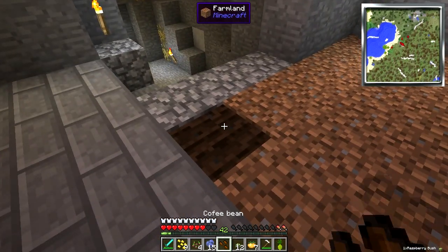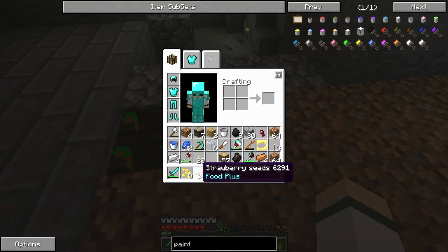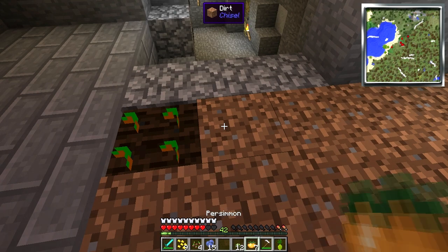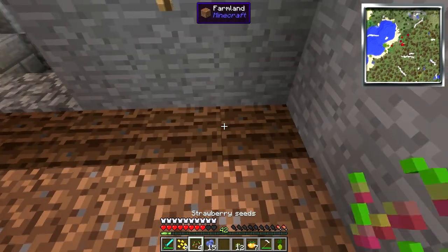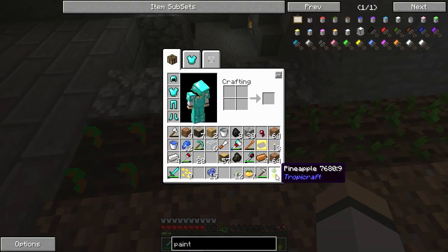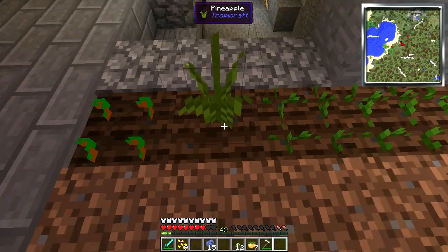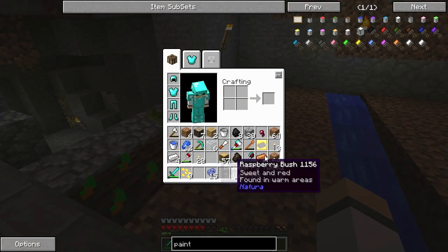Raspberry bush. There we go. Coffee bean — we got some coffee bean seeds. Strawberry seeds, let's do strawberry seeds. What other seeds do we have? I know I can do the pineapple. There we go. That's it. Okay, awesome.